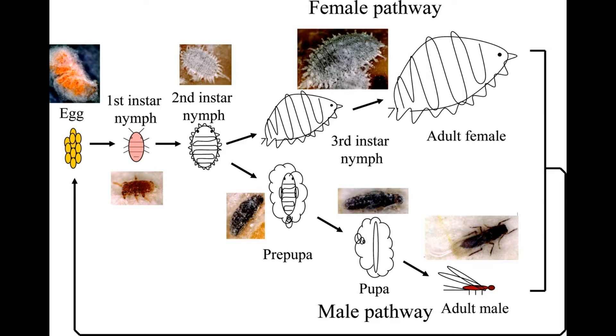The egg stage lasts about 5-6 days. Each larval instar lasts about 5-8 days. Pupation lasts about 10 days, and the adult stage lasts about 80 days. This was under laboratory conditions of 26-30 degrees Celsius and 60-70% relative humidity on a diet of Phenococcus solenopsis, the cotton mealybug.